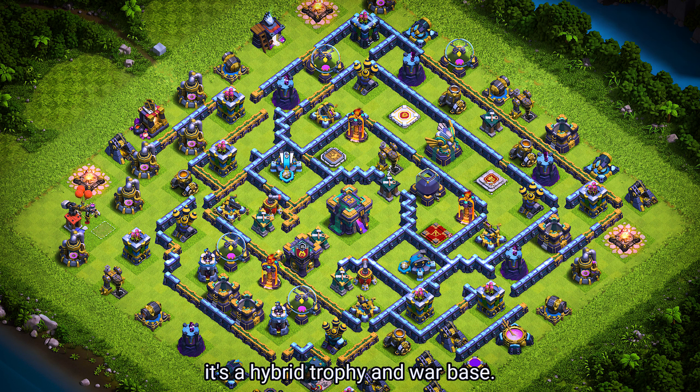Base number 4. It's a hybrid trophy and war base. For clan castle troops, use 1 lava hound, 2 headhunters, and 3 archers.